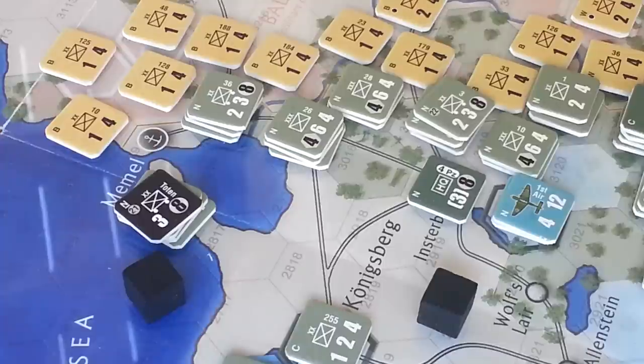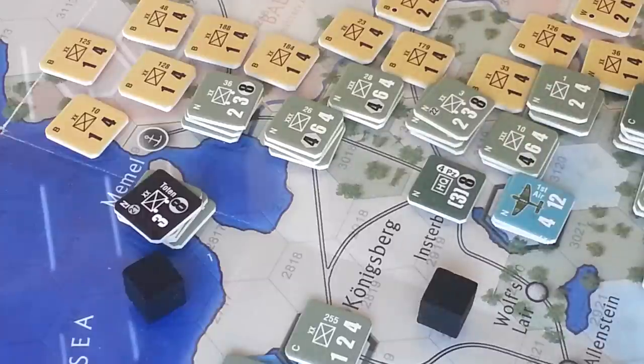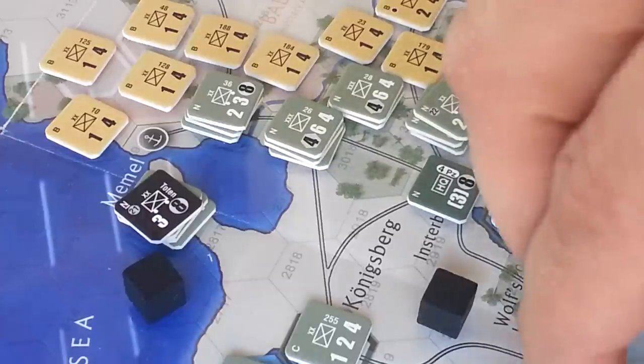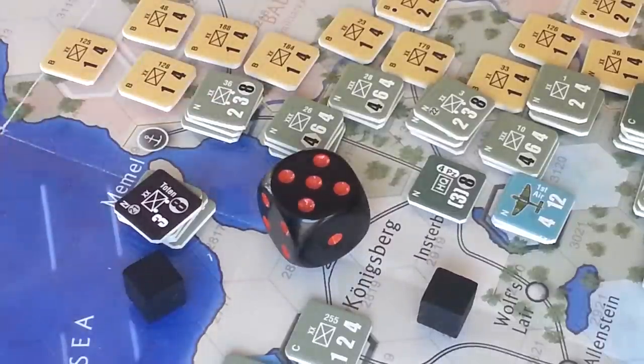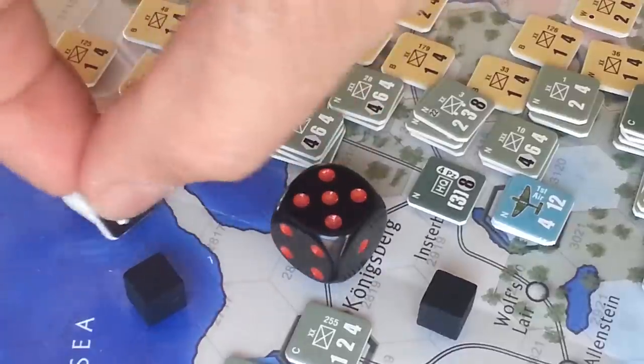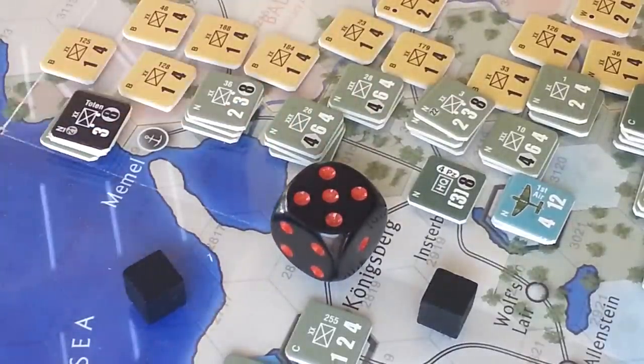Regardless, it's six to one and we roll a five. That's going to be a Defender Eliminated — DE. So that guy's toast. We'll pop him over there. We get to advance into that hex with all or some of the units.